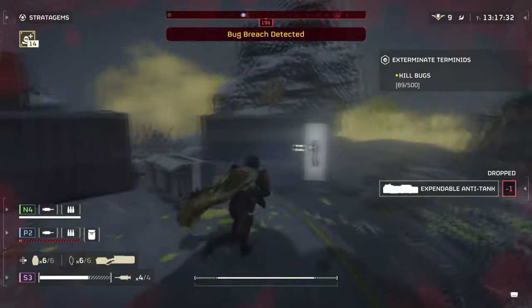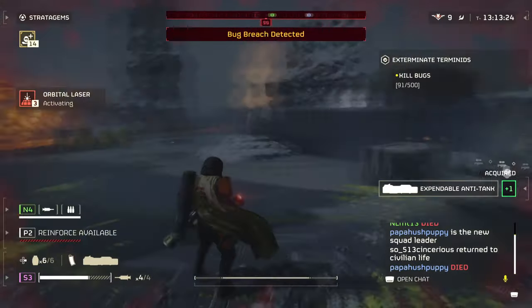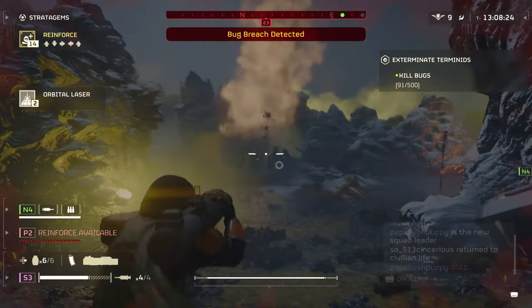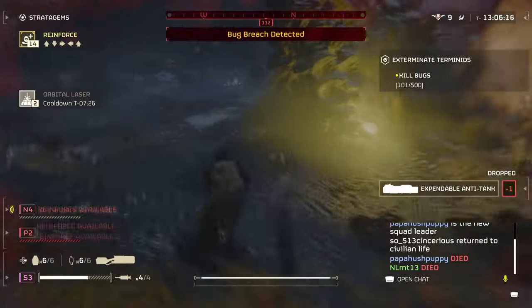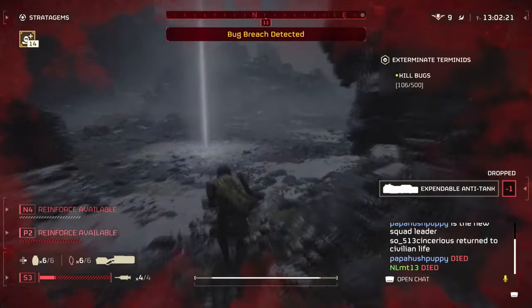You can get the LAS-16 Sickle by heading into the Cutting Edge Warbond and buying it for 20 medals. You'll need around 1000 super credits to unlock the new Warbond first, which you can easily get by buying more or just playing the game and finding them in the open world.